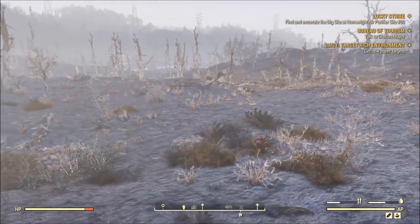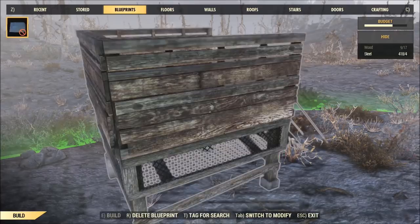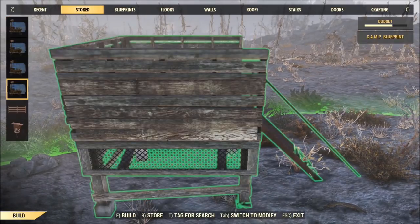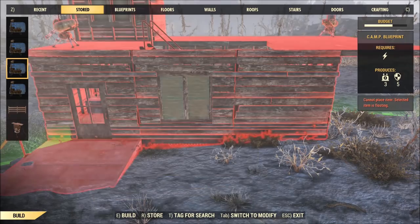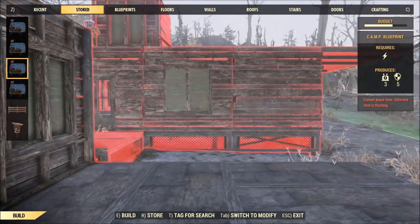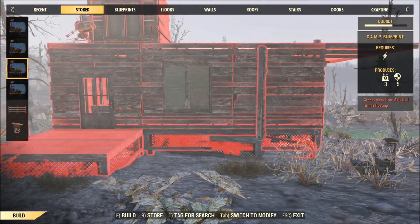I was hoping that we'd be able to set back up what we had. Let's go back to build mode and have a look — there's got to be something we're missing. Here's recent stuff that we built. Oh wait — I thought I might be missing something. This is literally stuff that I've manually stored. Oh, here we go! We can replace our big building that we had — I automatically stored this as a blueprint.